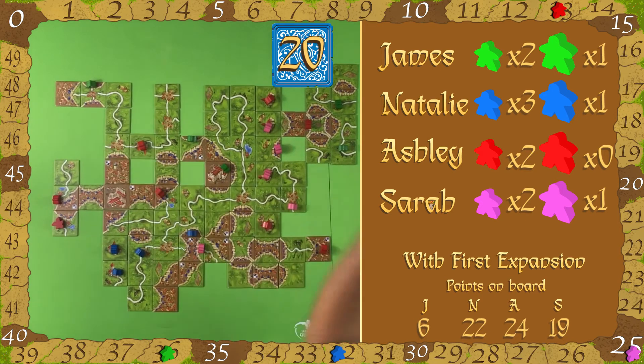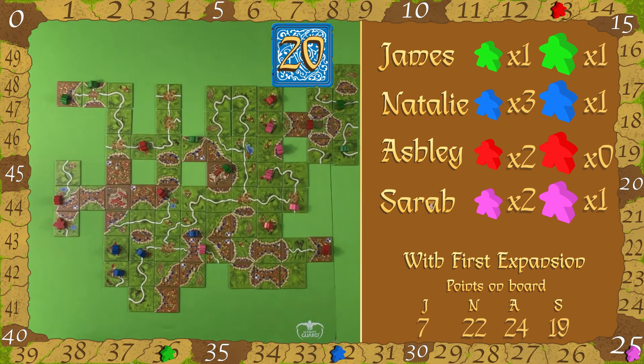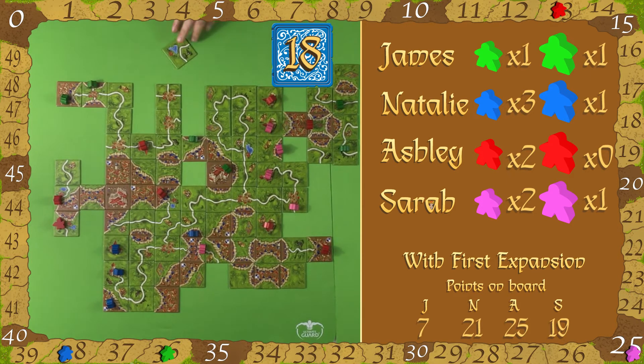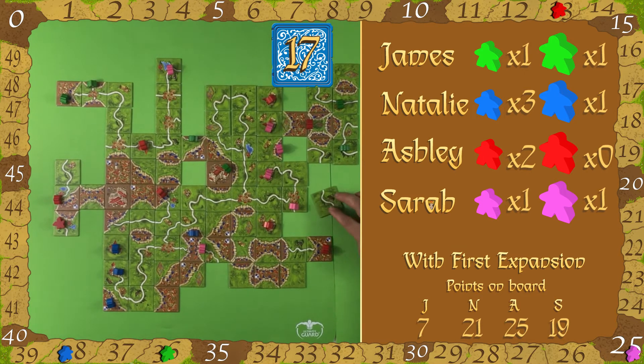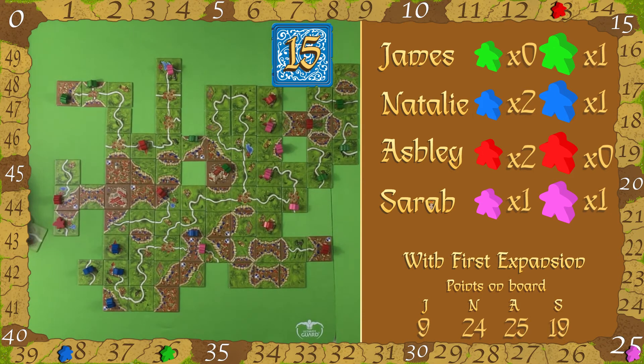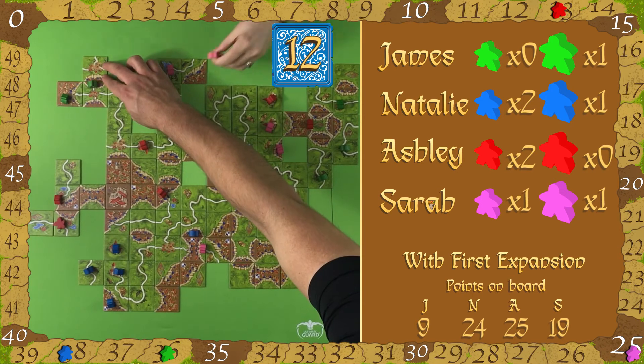There are end pieces coming out — if you can finish a road really quickly, that three-point road becomes six points, and two of those is 12 points. That's one more point toward your monastery and a possible finish for this castle. If you could finish this castle you'd easily win the game. With 15 tiles left there are already 14 points in it — 16 times three is 48, so roughly 44 points. Yeah, that is massive.